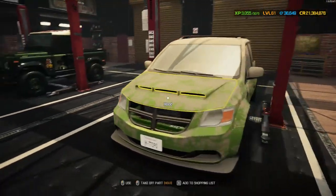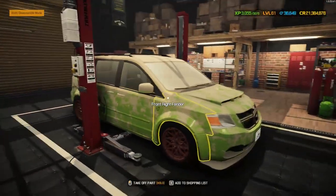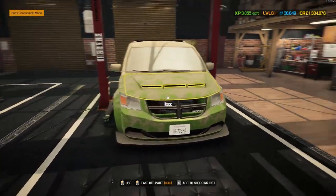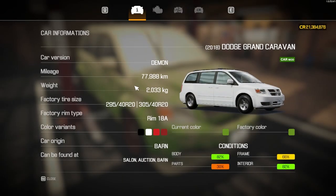Welcome back to another day in Car Mechanic Simulator. Today's project is this Dodge Grand Caravan Demon Edition, looking incredible with just under 78,000 kilometers on it. We got it from a barn find - shock horror, I know some of you are a bit thrown off by that.